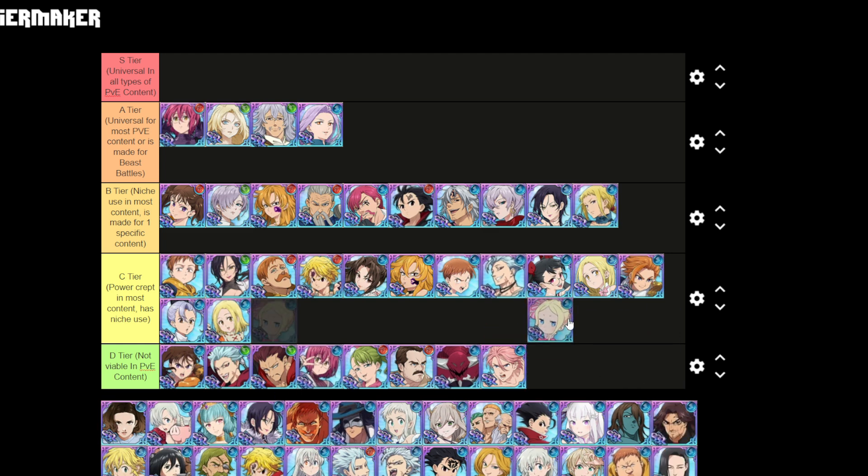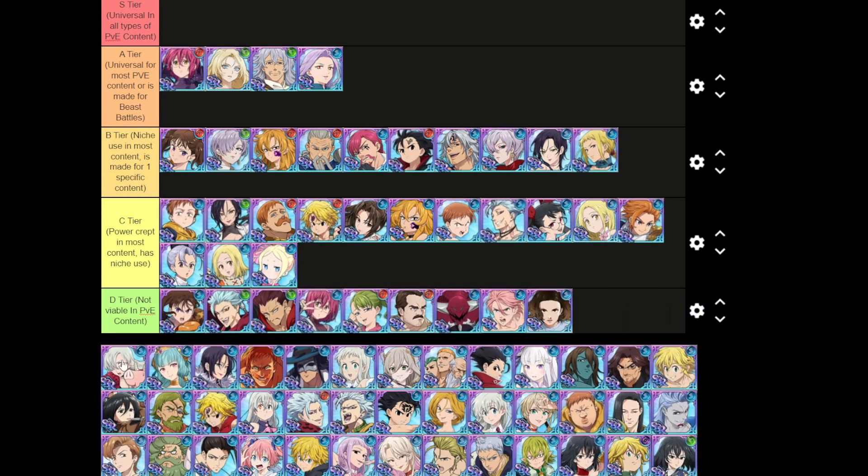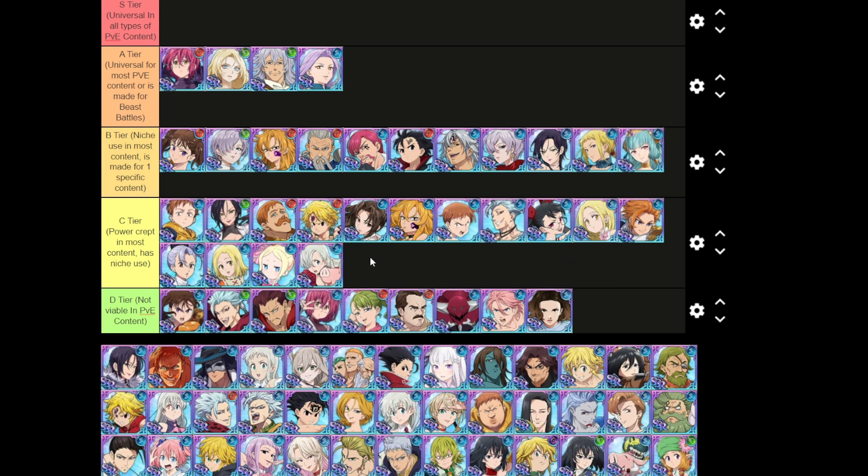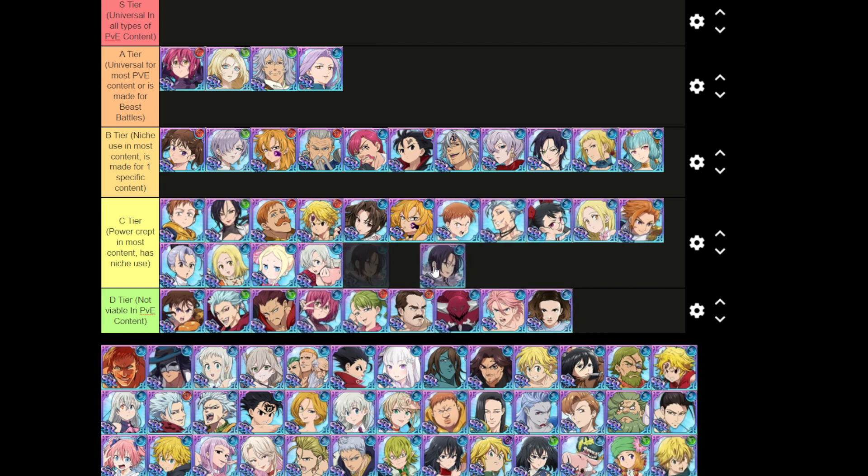Beatrice — reaching very hard with this but guild boss and that's about it. I remember when she came out, guild boss with her was actually good. Eleven is not viable. Elizabeth Hawk is power crept. Easton is the only character other than Helbram that has the attack-related buff, so that's a niche use.